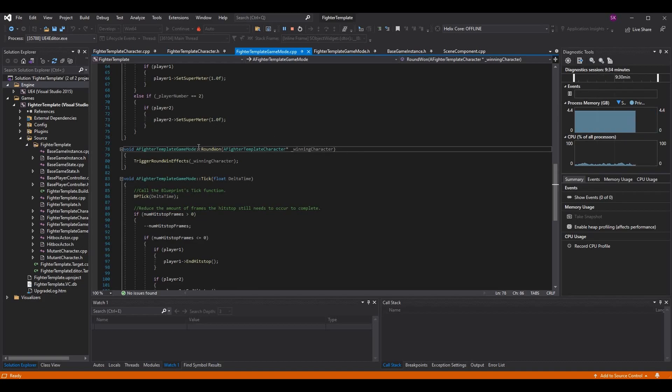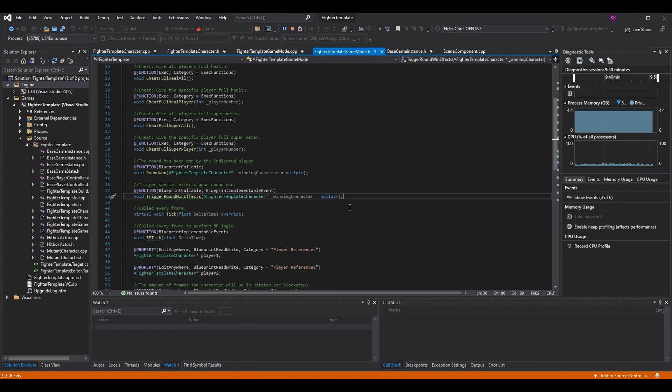The way this works: I have the Round One function here, updated to take the winning character, and then I just call Trigger Round Win Effects and pass in the parameter. One other thing to note: the reason I've set this to null pointer as a start means we don't have to pass a winning character. This could be useful if you have a draw — if there's no winning character you can assume it's a draw or a timeout, and maybe you don't want to perform time dilation in that case since it's more for the dramatic effect of the final blow.